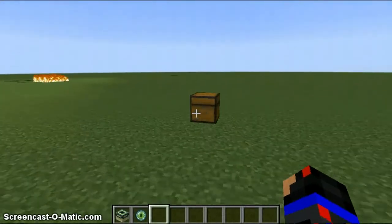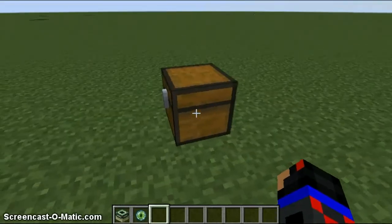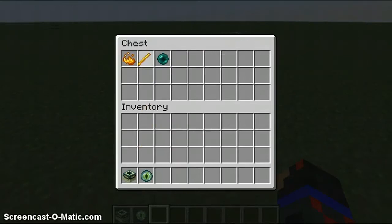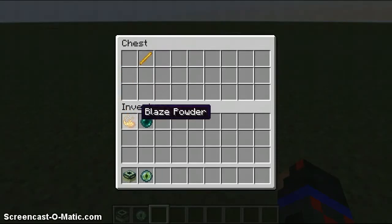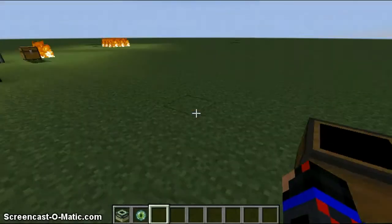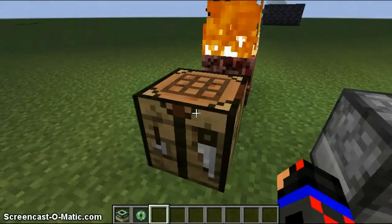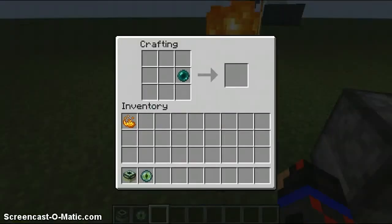Let me show you guys how to make an Eye of Ender. What you're going to need is an Ender Pearl and Blaze Powder, which you can obtain from a Blaze Rod. To get Blaze Powder from the Blaze Rod, just put it in any crafting slot — whether in your inventory or a crafting table — and you'll get two Blaze Powders. Then you just put the Ender Pearl and the Blaze Powder together and it doesn't matter where you place them.